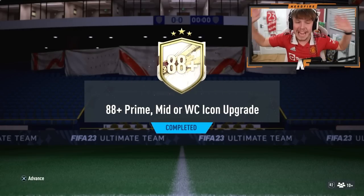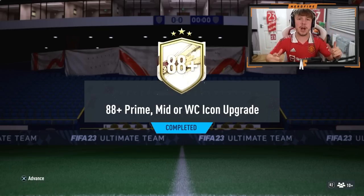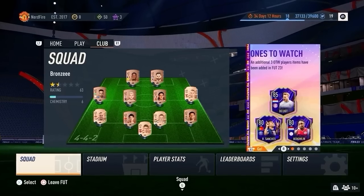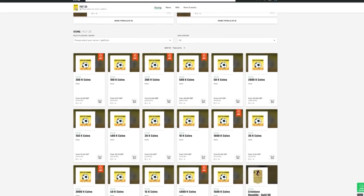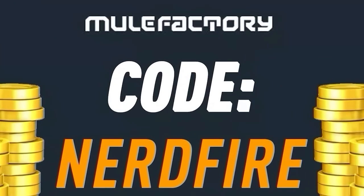EA Sports have dropped an 88-plus prime, mid, or welcome icon pack and we're about to open it up to see what we can get. Hopefully we can get a massive pull. If you've got a terrible team, no coins, and want to buy brand new players from the Team of the Year promo, look no further than MuleFactory.com — cheapest, most safe, reliable coins. Use code NERDFIRE at checkout for 5% off. Link in the description.